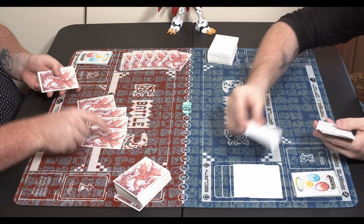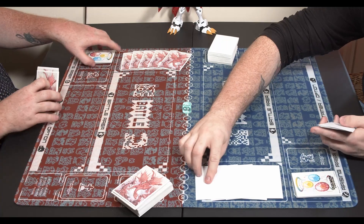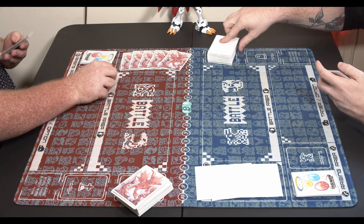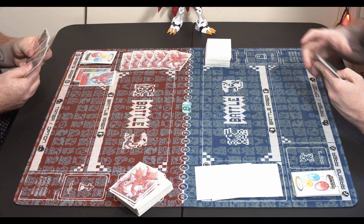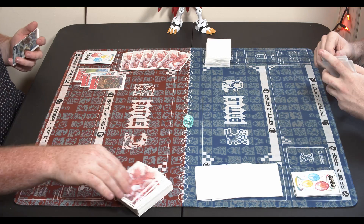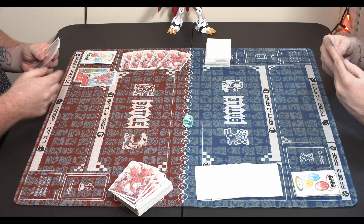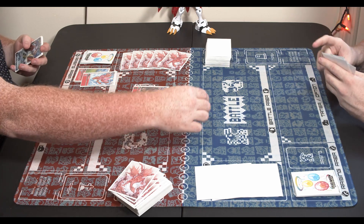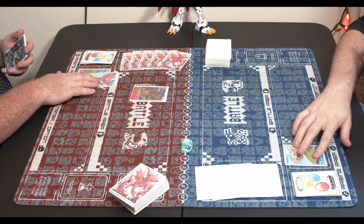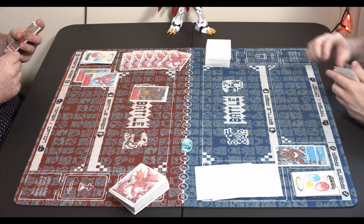In the back we have an Omnimon figure. Looks like Red is going to start by hatching their Koramon and bombing their Piemon on top of it. He's going to play the Breakdramon for five instead, passing over to Blue. Blue's Upamon comes out in the hatching area, and he's going to play his Elecmon drawing a card.